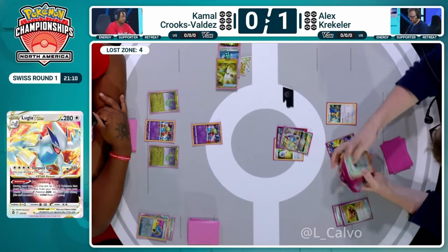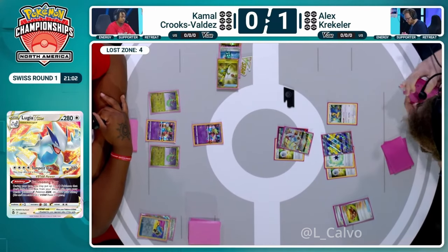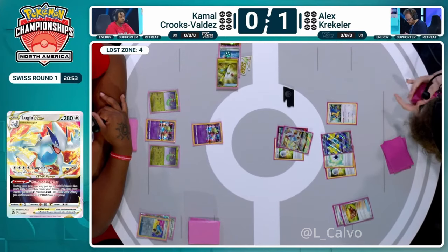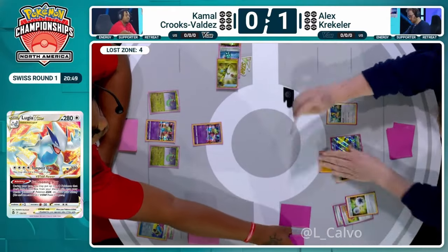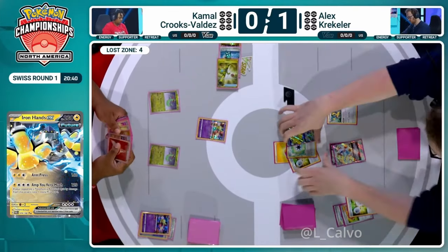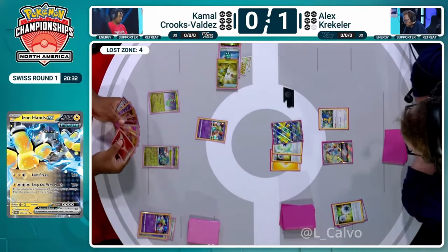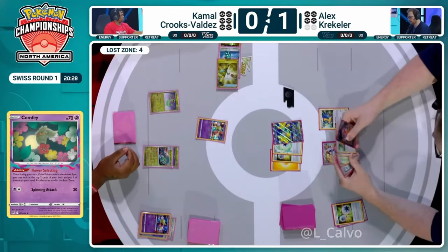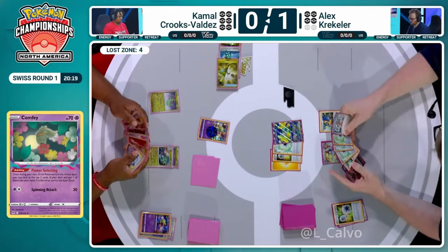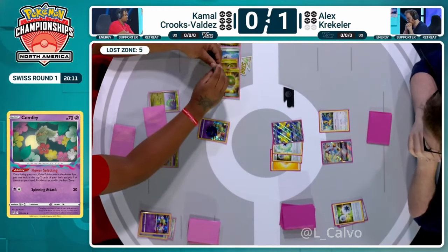Alex recognizes Kamal has very few options to deal with an early Iron Hands. He powers it up with the Lightning Energy found via Earthen Vessel. With Double Turbo it'll do 100 instead of 120, but there's no Pokémon that can survive Amp You Very Much next turn except a Rare Candy Dragapult — very difficult to pull off — or Radiant Charizard, which isn't available. Alex is off to the races, showing the difference in how different deck builds operate.